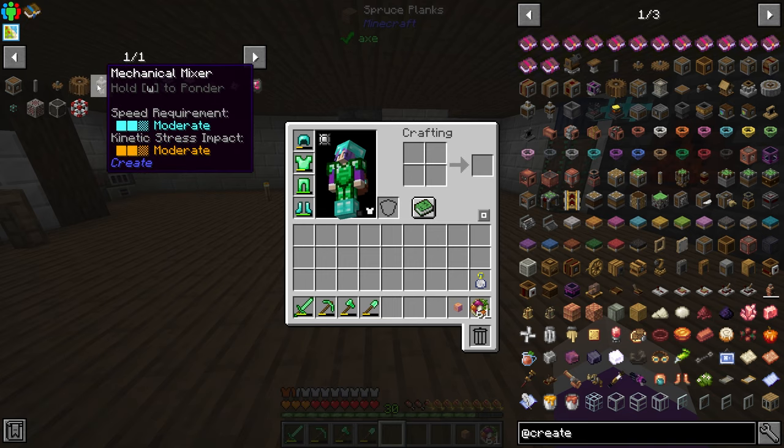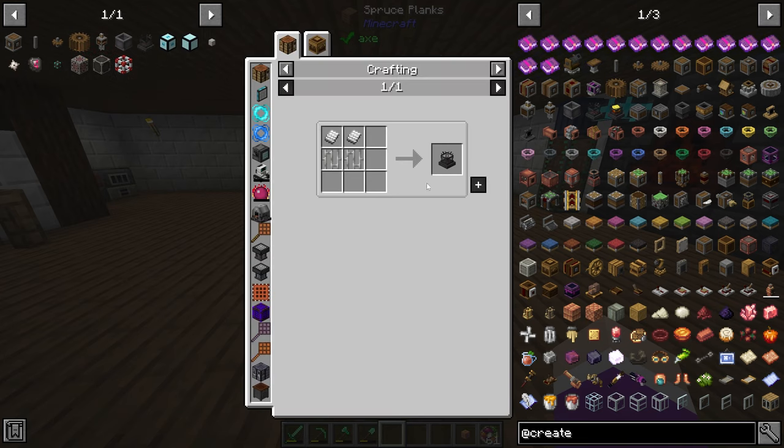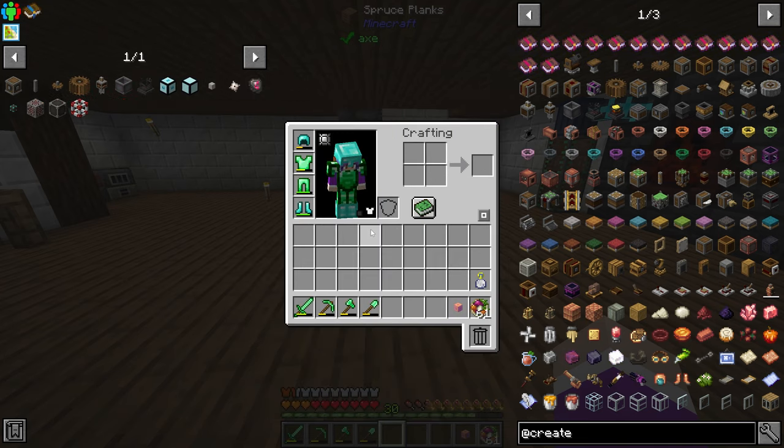Kinetic stress, yeah. We need to make ourselves a mechanical mixer basin and an empty blaze burner, and this is going to require iron bars and iron plates.